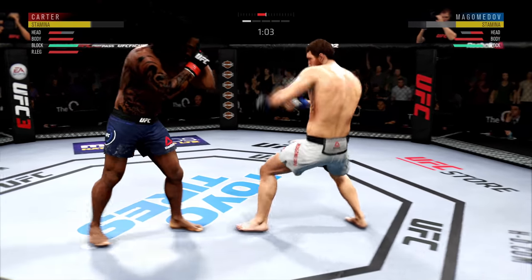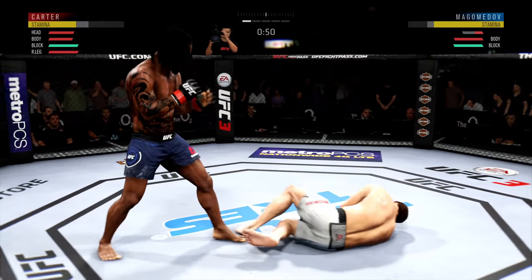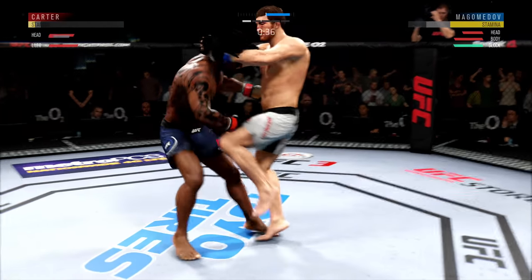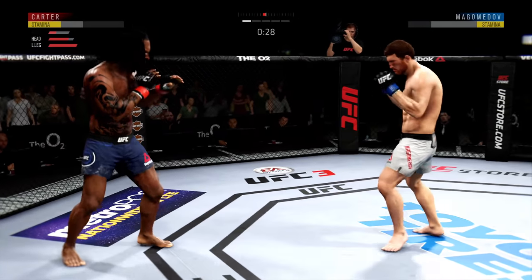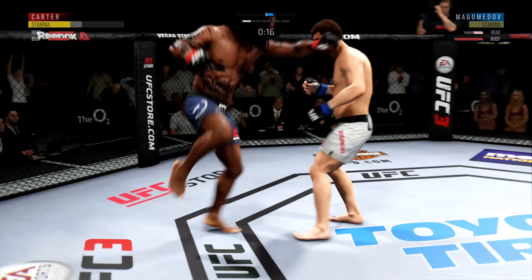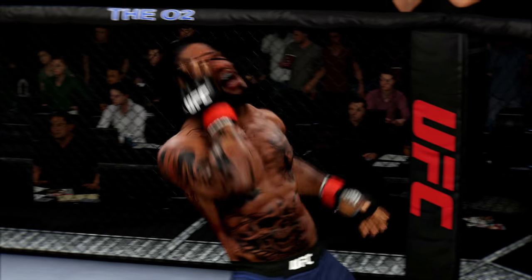Me and him are definitely head hunting right there — he hit me with a nice body kick but I'm still going to the head because his head damage is already there. With the new hooks, keeping my head off the center line, moving with the hooks, not feeling too predictable. Mixing it up with the superman punch, hitting with the left hook — and he's out! Bye bye baby!